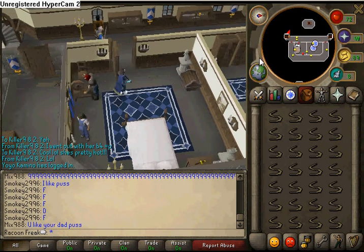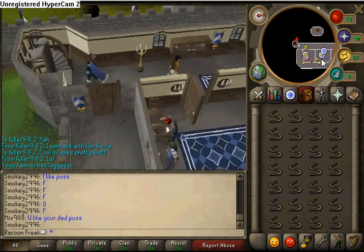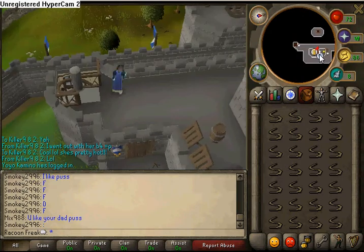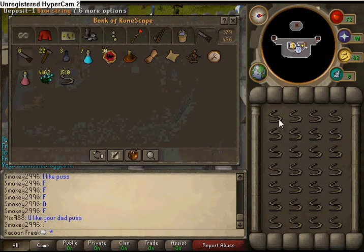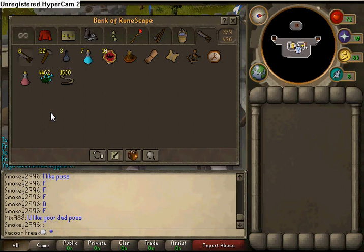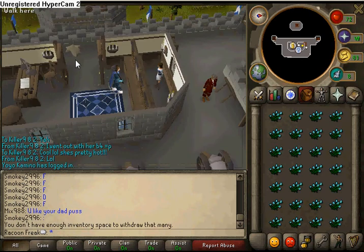Once you're done spinning, you go back upstairs, go in here, go over to the bank, put the bowstrings in the bank, take more flax out, and repeat it.